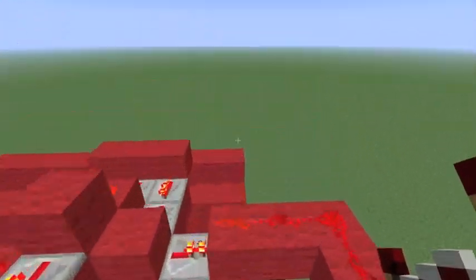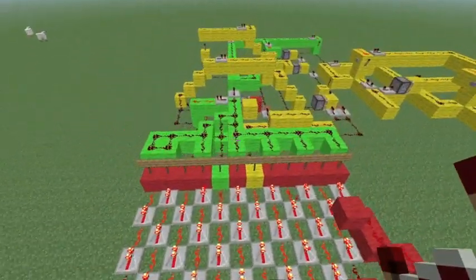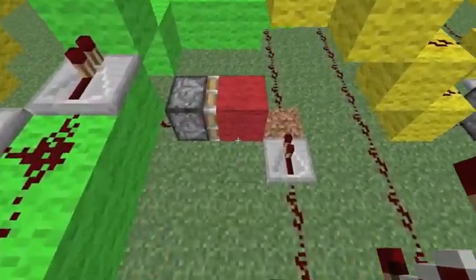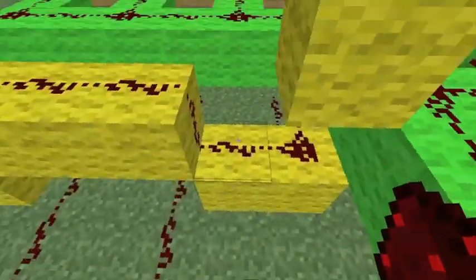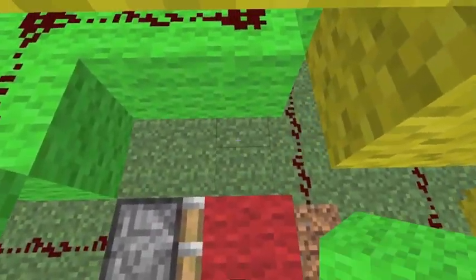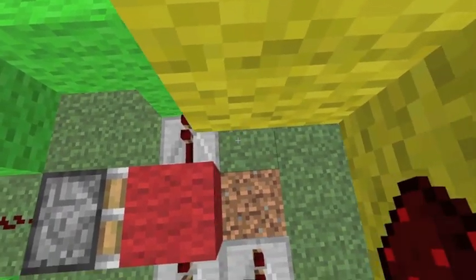I don't think it's a massive problem, it's just probably me being a little bit of a perfectionist, but I'll just press the reset so it all goes back to normal. So what we need to do for both 8 and 3 is add a second line through here, so that if we press 8 and this piston isn't extended, we need that to come out and into that block there.